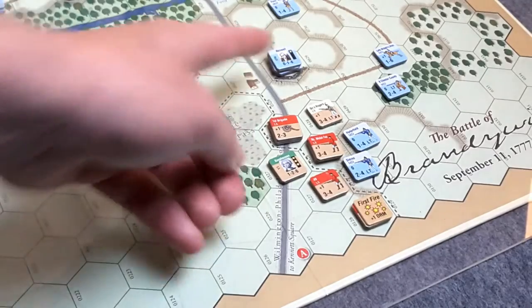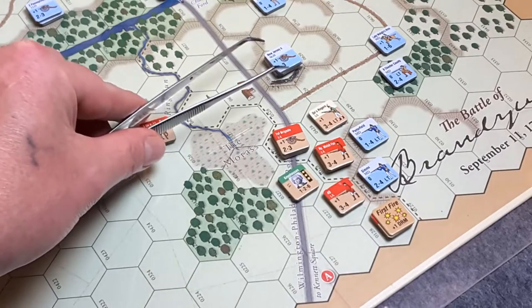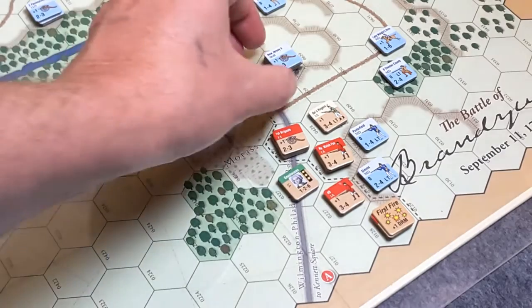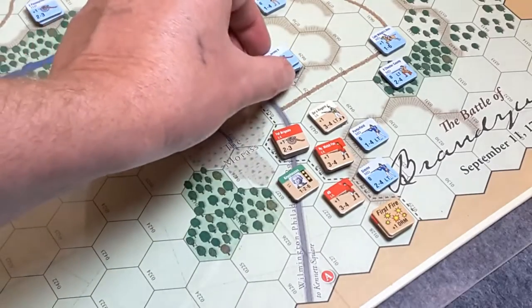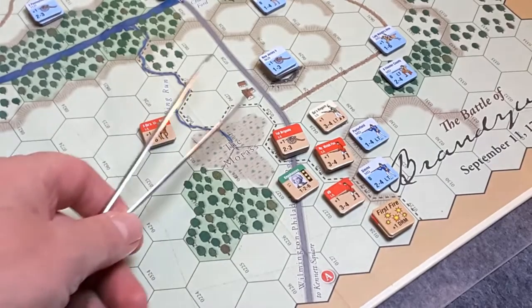The Queen's Rangers have taken up a position here. We're all at the bottom of these slopes and we're going to work our way up and drive these light infantry back as quickly as possible. I'll get some rifle fire in, and hopefully get some artillery fire on Maxwell's position as well. Now I'll show you how artillery fire works — it's very simple, and it works the same way as rifle fire.